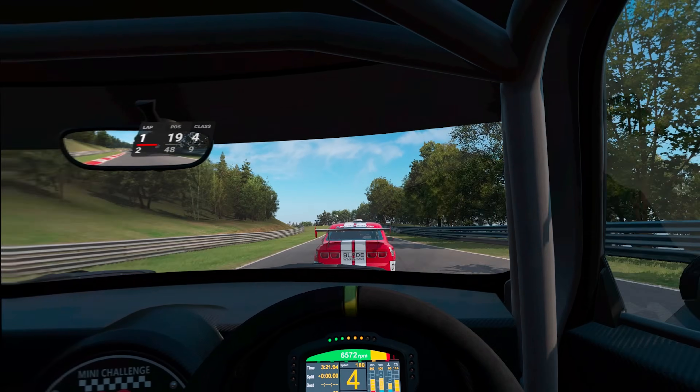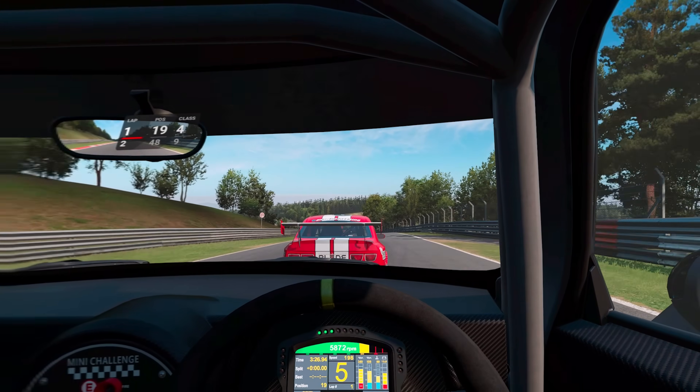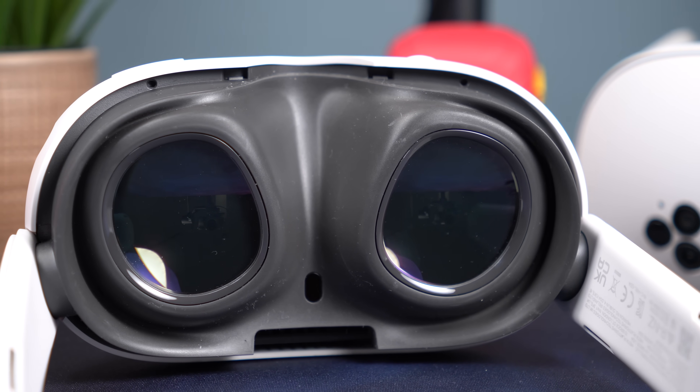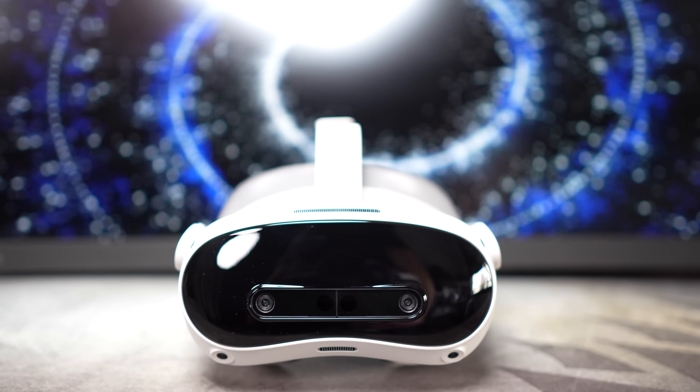For wireless streaming, the super sharp edge-to-edge clarity of the Quest 3 can be both a blessing and a curse, because it will really show any imperfections more than every other headset in this video. In terms of lens sharpness, the ranking goes Quest 3, Pico 4 Ultra, Play for Dream MR, and as expected, the Quest 3S is in last place because of the Fresnel lenses. But in terms of streaming sharpness, Monster Mode is so good that it's now extremely close between the Quest 3's awesome lenses and the sheer quality of the image in Monster Mode on the Pico 4 Ultra.